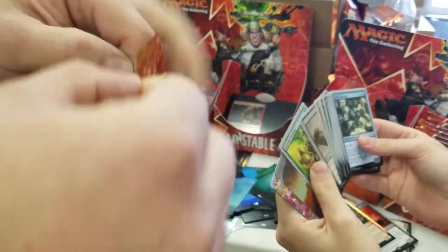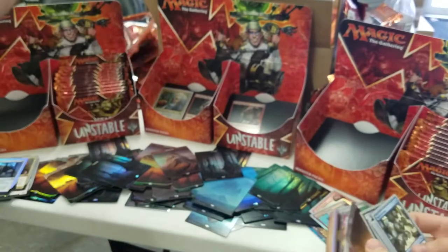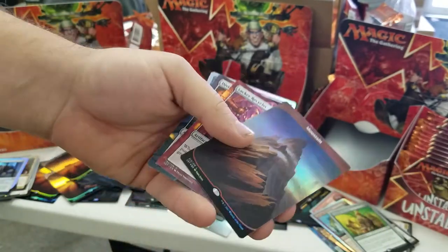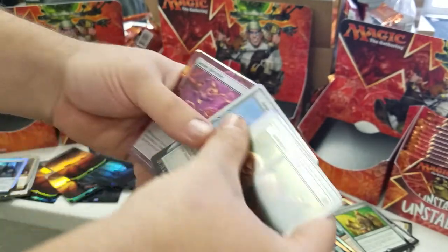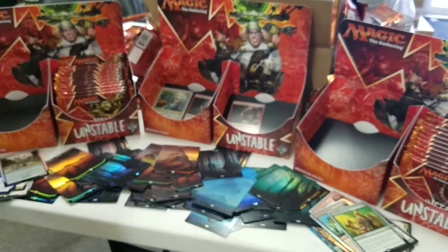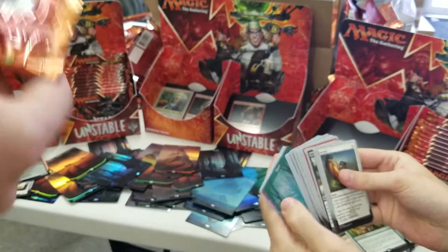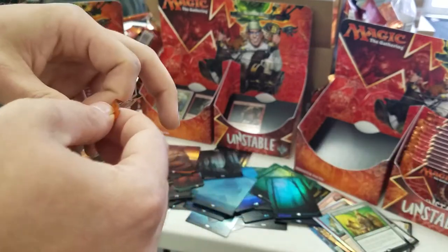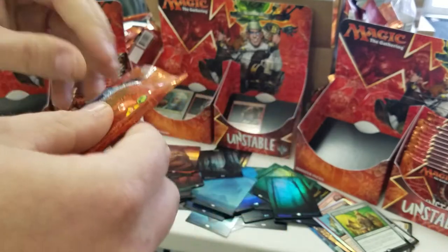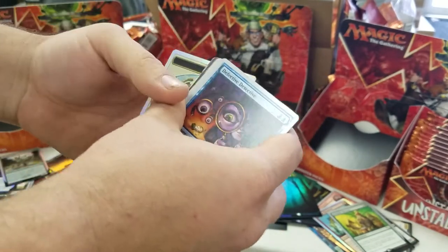We got a Plains. Ineffable Blessing — Silver or White Border. And a Plains. Extremely Slow Zombie. And a Foil Slaying Mantis — yeah, there we go. That's always fun. Wing it across the board and hit the other player — it's destroyed. I like how Baron Von Count has — Rules Lawyer. Destroy target player. It's not that target player loses the game. You have been destroyed.